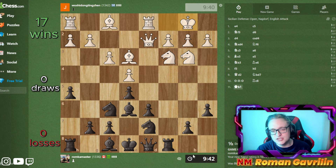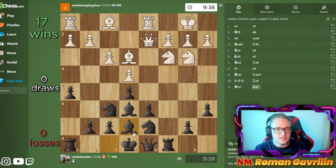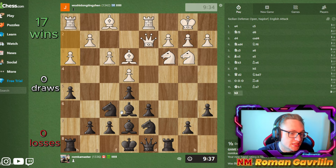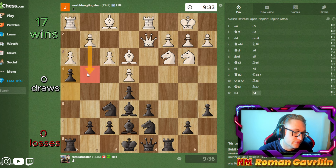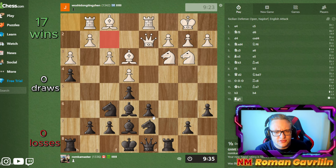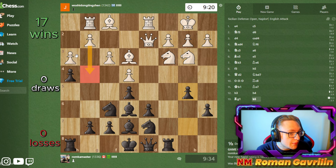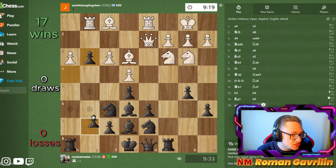When you have opposite castled kings it's very important to attack, and whoever is attacking first will win the game. So let's play h4 to prevent g4 from happening. Now this h4 created a weakness for myself because he can actually try to attack it by playing bishop g5, queen f2. But I mean we're not afraid of it - if g4 happens or g3 I can just take and play g6.